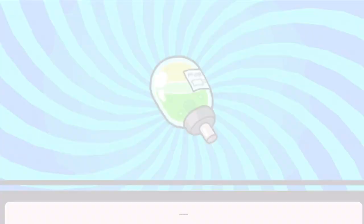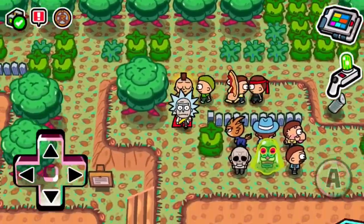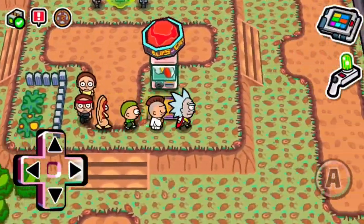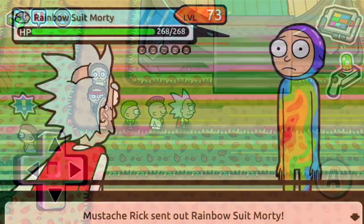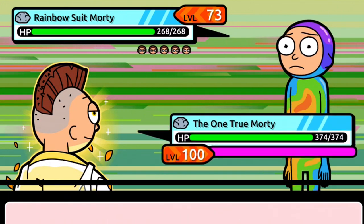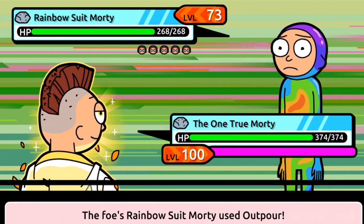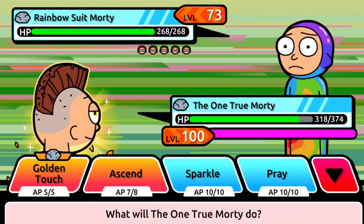I'm gonna show you what the One True Morty does right now and see how effective he is. We're at 74 badges, so we'll see how effective he is at 907 attack against Rick trainers. Against rainbow suit Morty, which is a very powerful rock-type Morty, we're on an equal playing field in that sense. He missed his first attack — we still have to get his speed and defense up; we'll eventually do that.